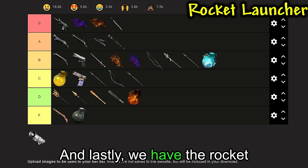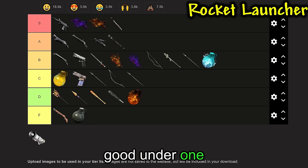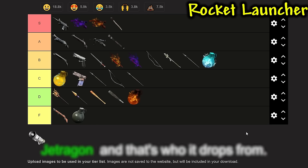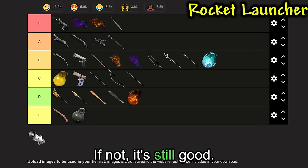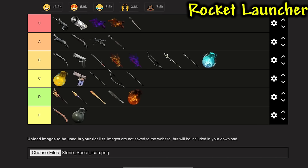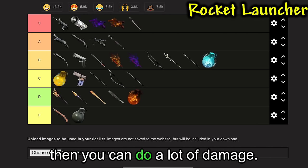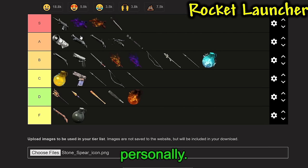Lastly, we have the Rocket Launcher. The Rocket Launcher is very good under one circumstance: can you get it to the max blueprint level? The blueprint drops from Jet Dragon. If you can get it, it's really, really good. If not, it's still good. If you spec into it really well, you can do a lot of damage. But in general, I'd say it's more close to A tier.